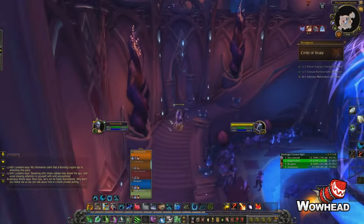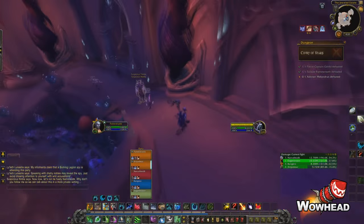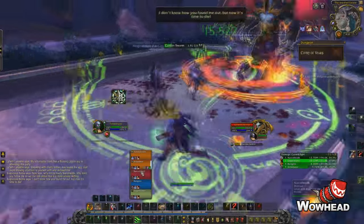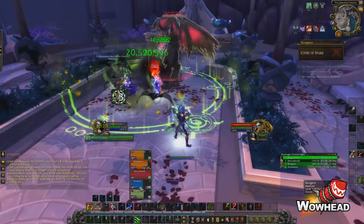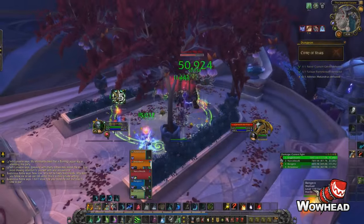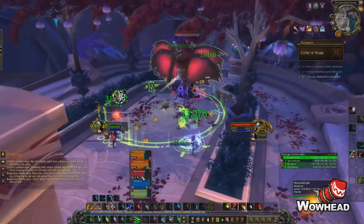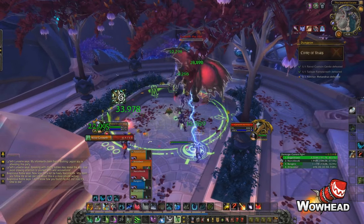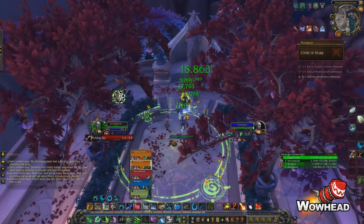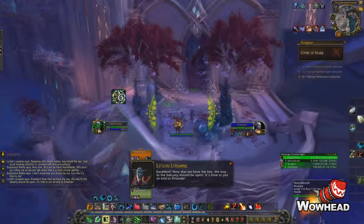Once you find the right person they lead you up to a balcony and transform into a demon. He has Carrion Swarm — an unavoidable AoE — and Cripple, which he casts on a random target as a slow effect. He also has Shadow Bolt Volley, casting shadow bolts on everyone in the group. We burned every cooldown thinking this was the final boss, which in hindsight wasn't smart, but we killed him fast. After killing him, pick up the key to unlock the door to the final boss.